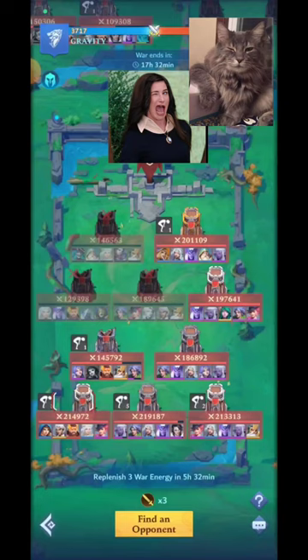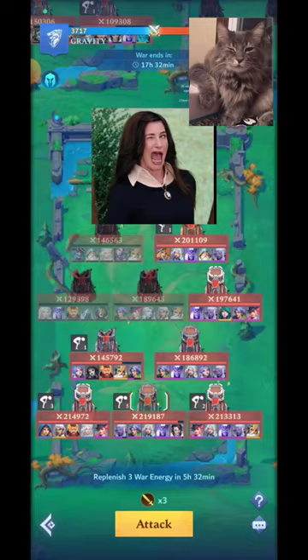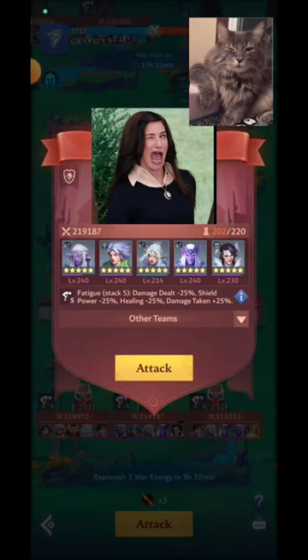Rune Shield is pretty straightforward — any hero you want can work here. On attack, it's pretty much the same thing. If you're going to bring in your hardest multi-damage hitter, try putting them in the middle, maybe the second or third position. Every time heroes go off they stack more shields, so if you leave your hardest hitter on the last position, they may have problems because the enemy will have built up a lot of shields. But if you feel that's not a problem, you can put your hardest hitter on the right side.